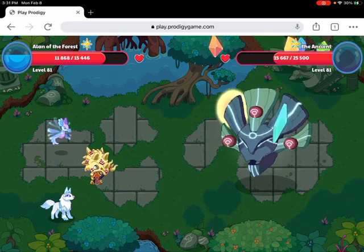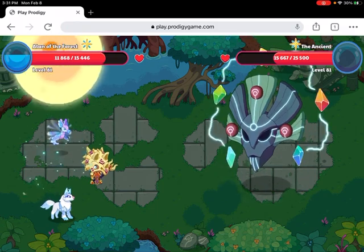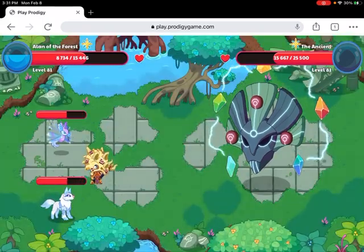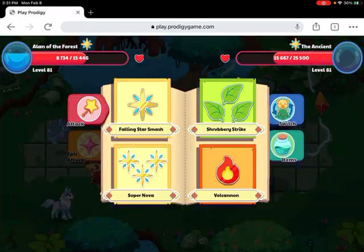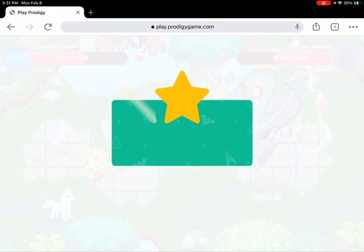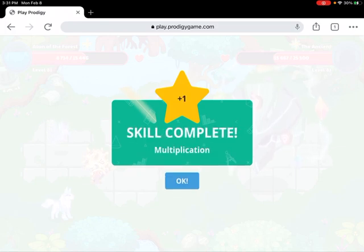The Ancient is super powerful! Whoa, did you see how the Ancient attacked? That was so cool! Okay, spell power bonus — let's use Falling Star Smash again. 85 times 9 is 765. Correct! Skill complete: multiplication.